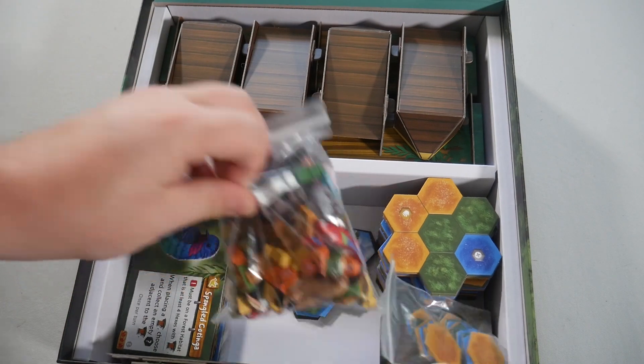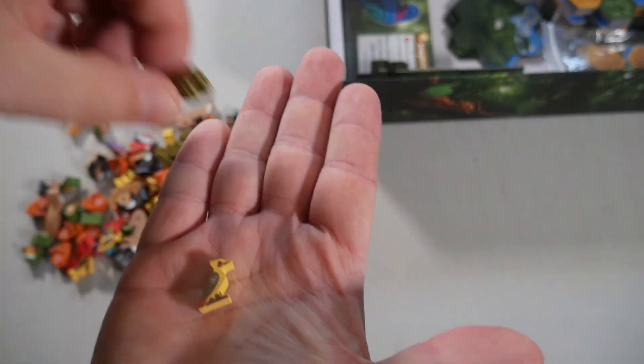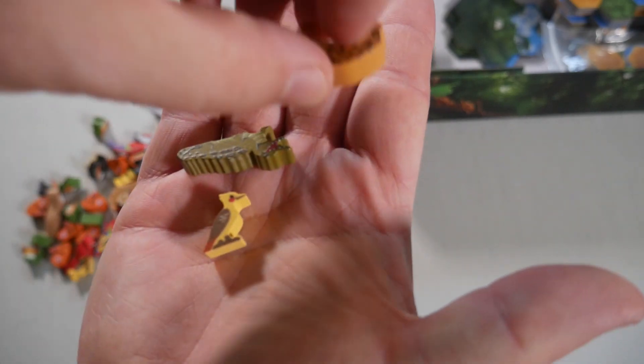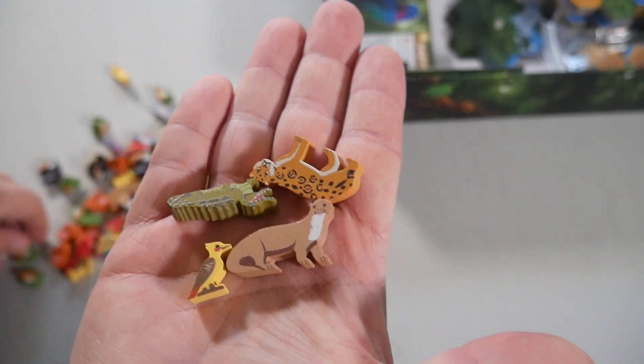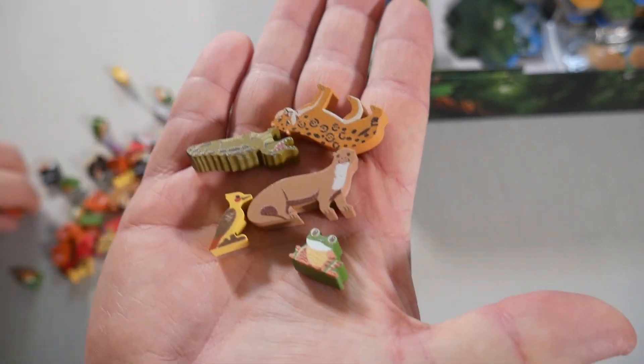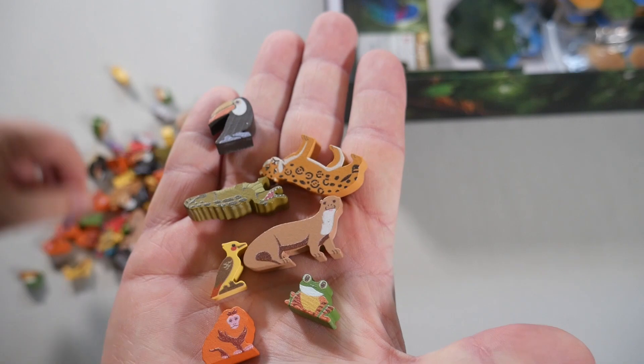We have the animals. You have eight base animals: a woodpecker, a caiman, a jaguar, a giant otter, a leaf frog, a tamarin, a toucan, and a macaw.